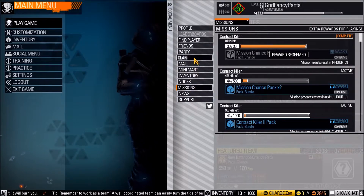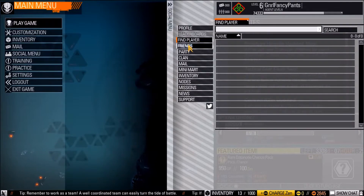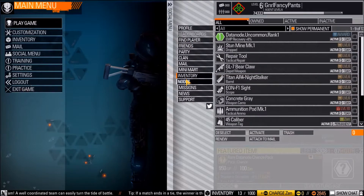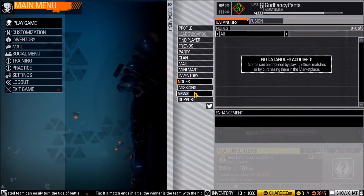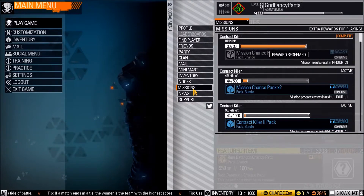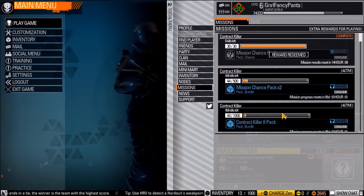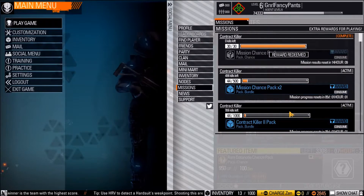Generally this is stats, and you can find other players, see your friends online. Here's the shop, your inventory, the nodes that you have. And here are the missions — as you can see I've completed a couple already.